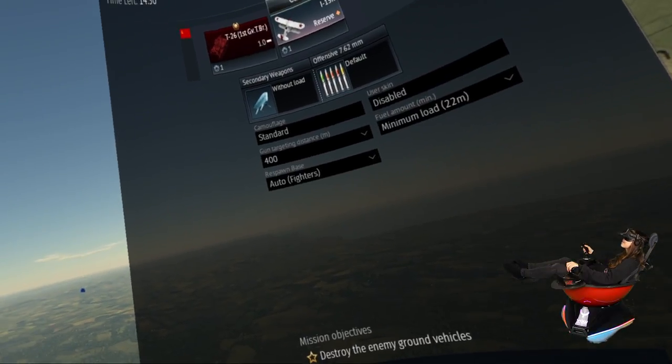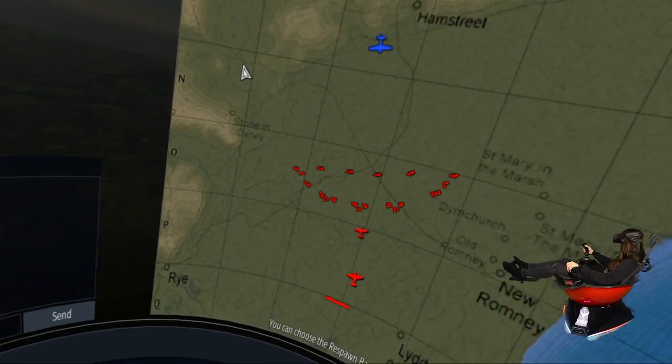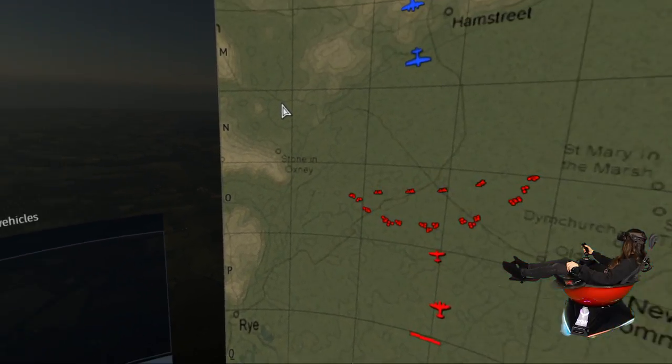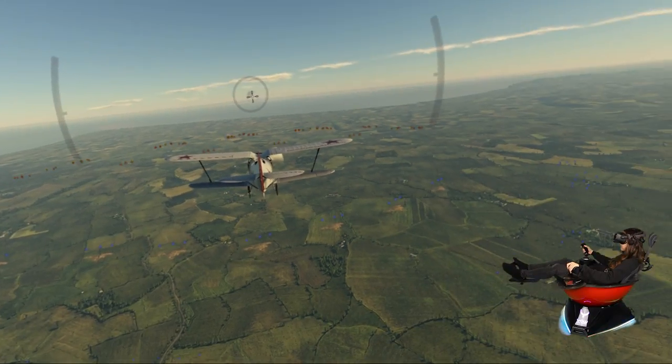Okay, we're starting an arcade battle ground strike. It's the first time playing this game. I have no idea how this works, but we're going to try this out with the YawVR motion simulator. Let's do this.